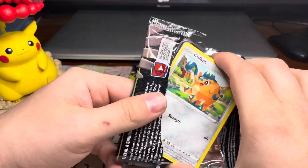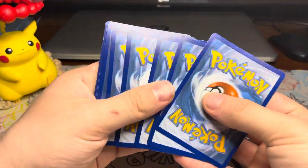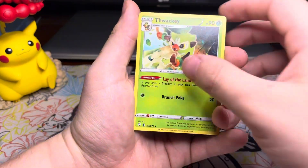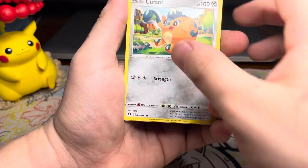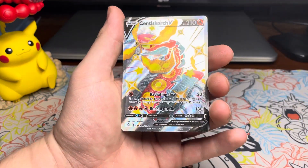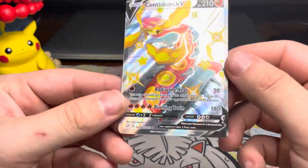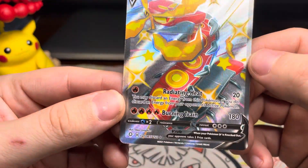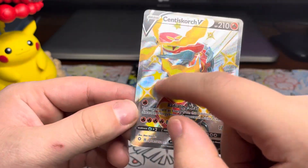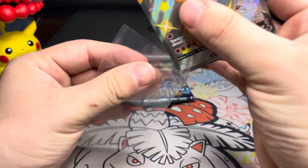Let's see if we can do anything out of this next pack. Lightning Energy, Team Yell Towel, Thwacky, Gym Trainer, Cufant, Spinarak, Snom, Horsea, Rowlet — ooh! A Full Art Cinescourge V Shiny! And a Wheezing Holo. I think this is the top hit so far. These Full Art Shinies look super nice — the red on the silver looks very nice, like it's popping out of the card.